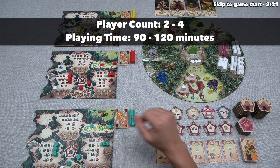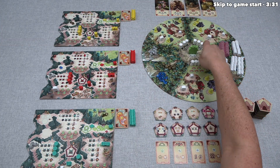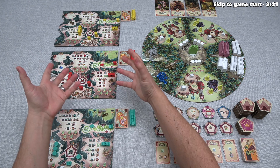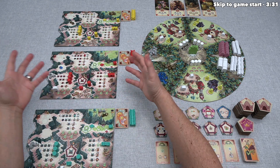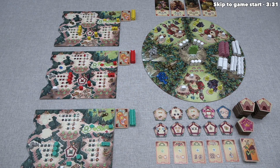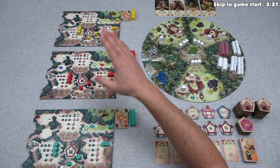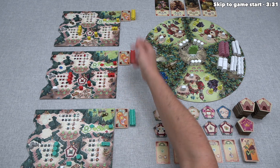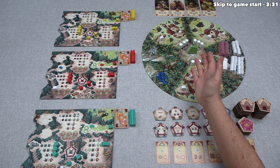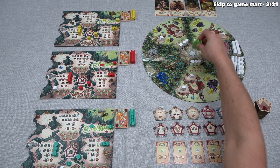Let's start with a brief overview. Each player is in control of a troll clan. Out here we have the mountain where trolls live, and various villages where humans live. We are not evil trolls — we just want to build luxurious caverns, play tricks on humans, and that may involve kidnapping some of them and putting them into our caves.